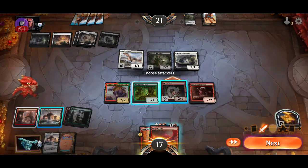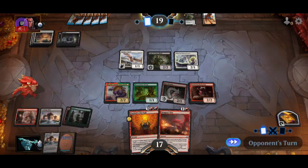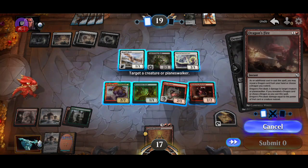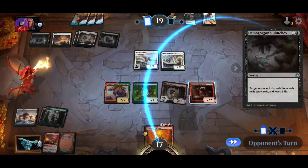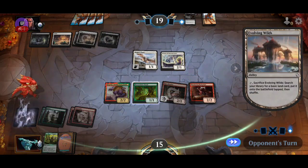Next turn we can sacrifice the dryad for a treasure, I guess. But we don't have to sacrifice it to be honest — I'd rather not sacrifice my lotus petal. They are thinking now. I discard two cards, so I'm gonna sacrifice this in response and kill their creature. That's okay for me — I'm gonna look for plains. Perfect.